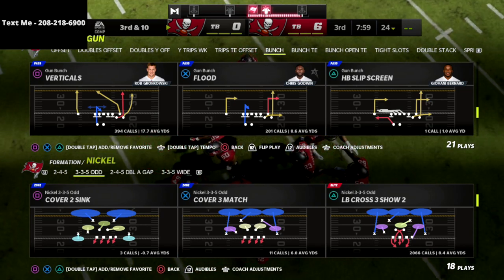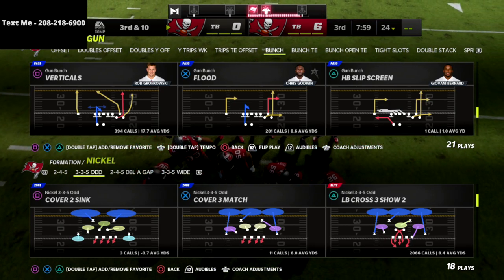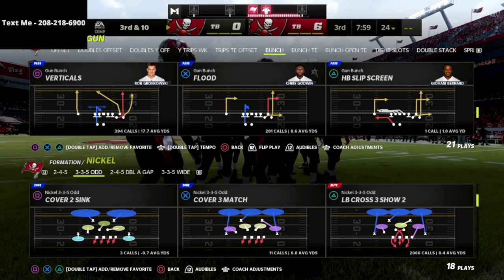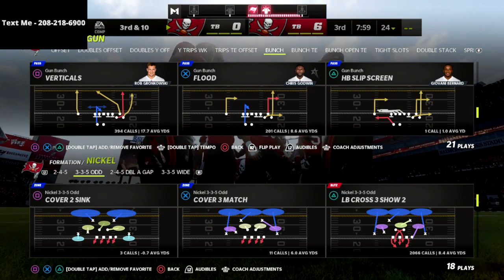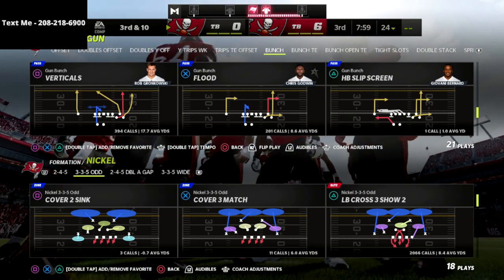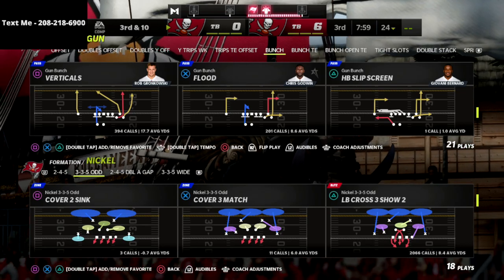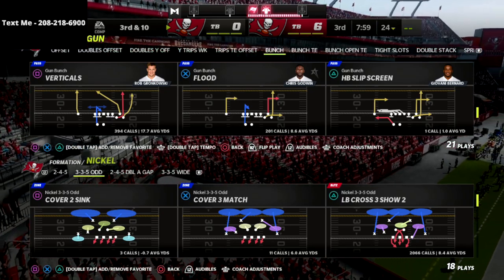If you want to learn more, we have over an hour of footage just on defending Gun Bunch alone in our Nickel 3-3-5 Odd defensive guide. We also show you how to defend popular formations, get pressure, have great run defense, and phenomenal red zone defense — which is super important in this year's game. You've got to get stops inside the five-yard line. The defensive guide is on sale for just $15 in the description. Thanks for watching and I hope you enjoyed it.